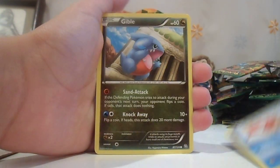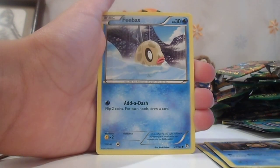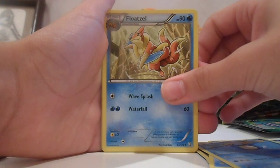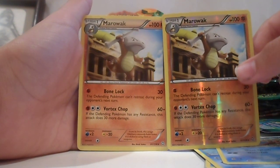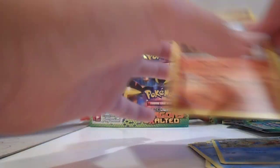Hopefully a full art. Magikarp, Gible, Timpole, Dino, Phoebus, Giant Cape, Palpitoad, Floatzel, Marowak, and Marowak. Same card. Wish that was hollow.